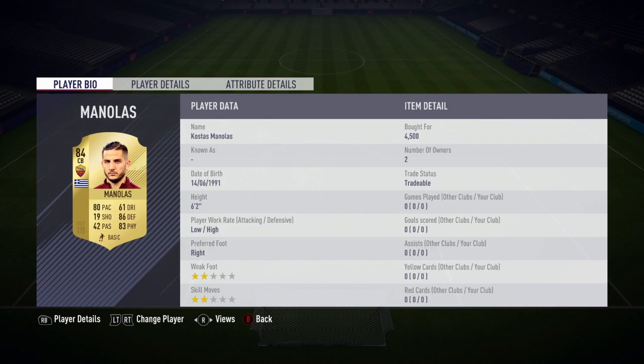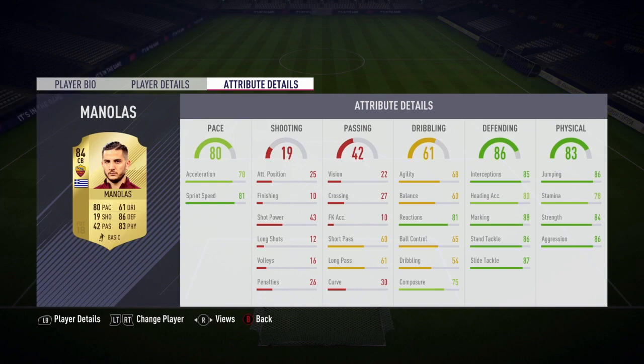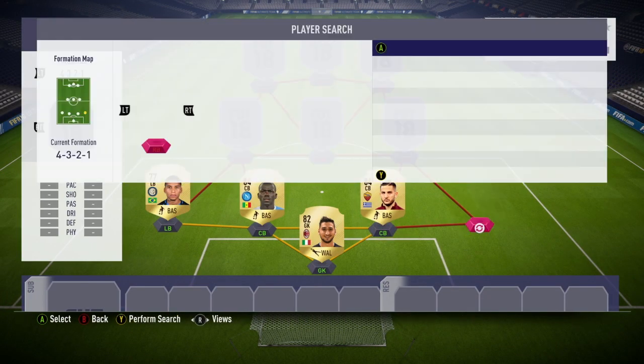Manolas I bought for 4,500 coins. He's got high defensive work rate, which is always good — standing tackle of 86, slide tackle of 87, strength of 84, and 80 pace. That's pretty good.